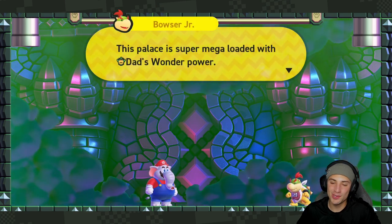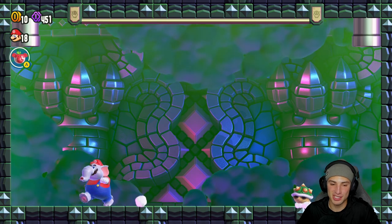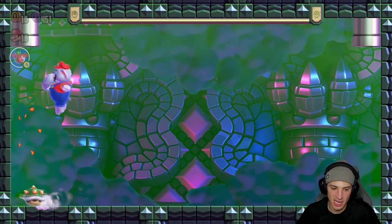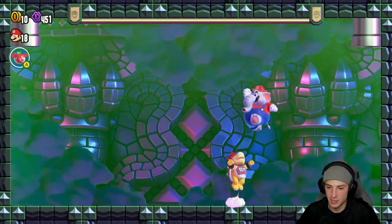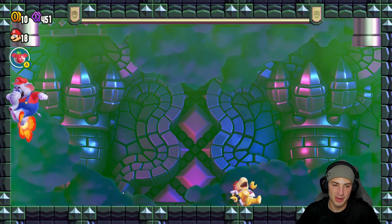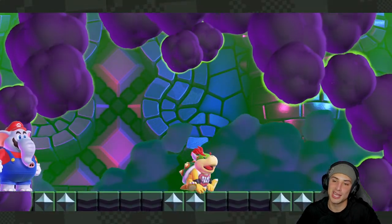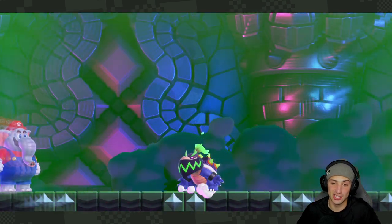Bowser Jr., what's up my dog - yo you ain't gotta be fighting like this, I'm a whole elephant! But the boss fights are so much better in this game than normal 2D Mario games, though they're kind of similar for at least the first couple, then they change up a little bit. There we go - give him a little bop on the head. He's gonna do his little spaz movement and then he gets up and says 'hey yo I'm gonna use some wonder power' - and he puts on actually a sick costume!